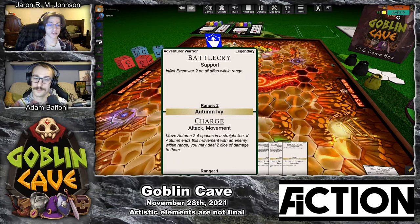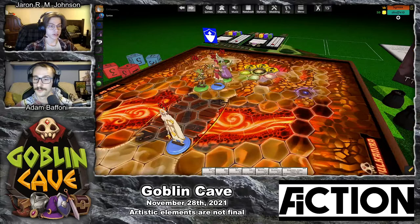And that's going to be really helpful for me, since the next thing I'm going to do is have Autumn move and then use her Legendary ability, Charge. Charge is going to let her move 4 spaces in a straight line, and then deal 2 dice of damage to an enemy that she's next to. So I'll move 1, 2, 3, 4, and deal 2 dice of damage to Lyra.